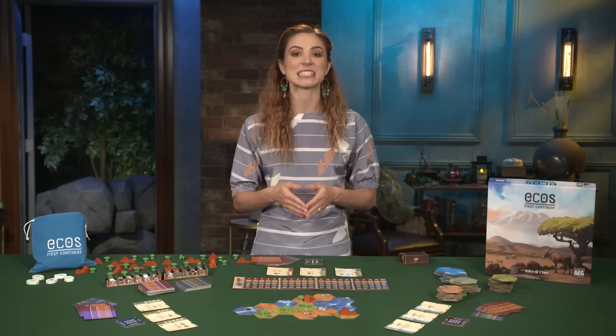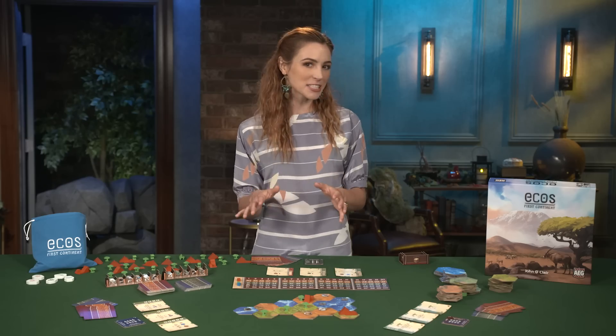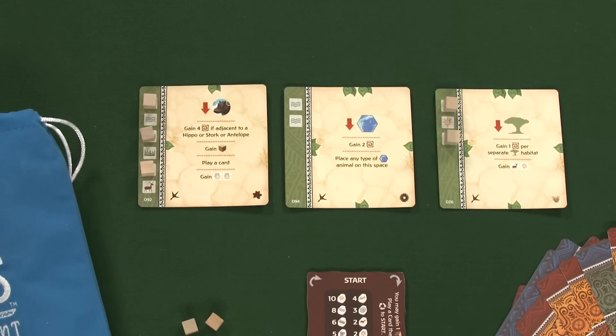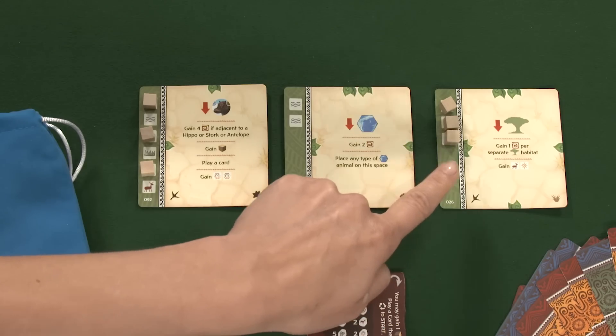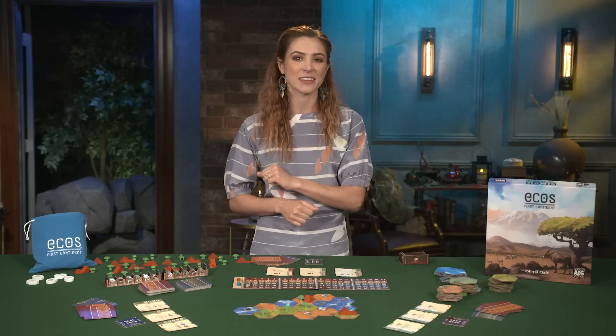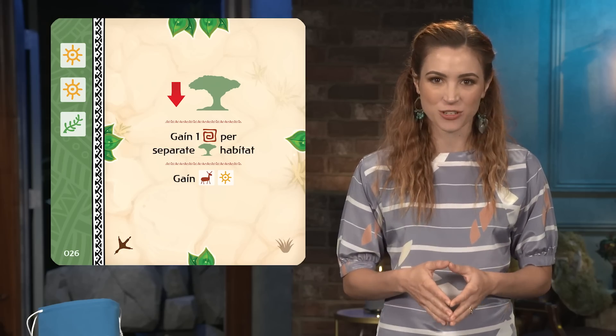Gameplay continues with players assigning energy, rotating dials, and creating the world. When a card's energy requirements are completely covered, the owning player announces eco, and then removes all energy cubes from the card, adding them back to their personal supply. Then they carry out the effect in the center of the card.